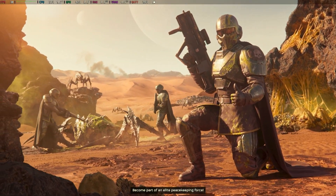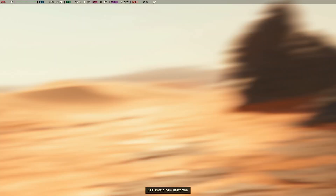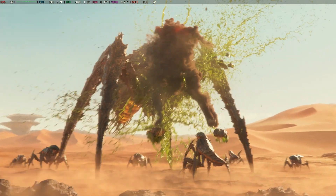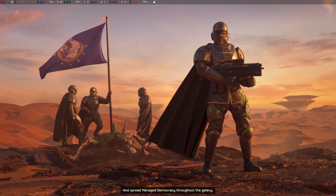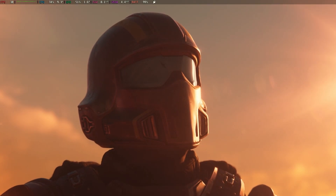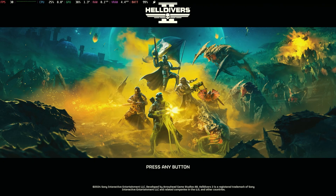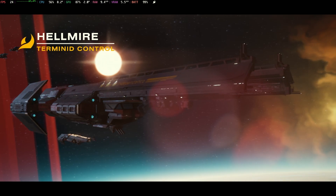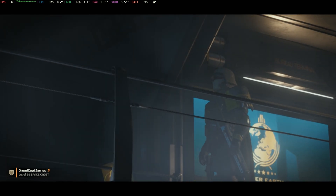Become part of an elite peacekeeping force! Super Earth needs you on the front lines, and not having access to your PC is simply not a good excuse to not be doing your part. If you're a Steam Deck owner and you love this game, then listen up, Cadet, because you can absolutely be spreading managed democracy from the toilet. This video has two quick and pretty easy ways to optimize your experience depending on your choice between frame rate or graphics. So now you don't really have a good excuse to not be out there killing bugs or automatons. What are you waiting for? Let's get on with this and get you back in the fight.